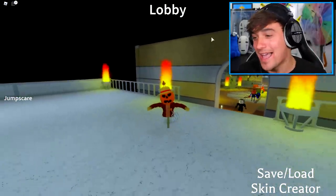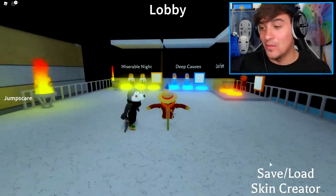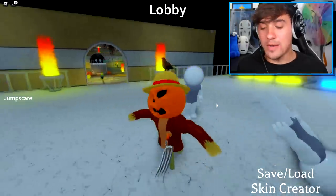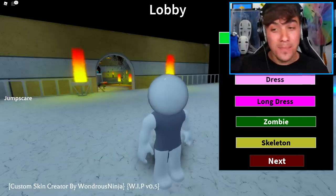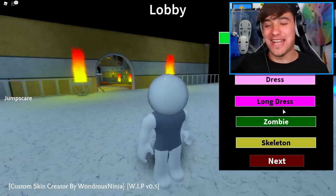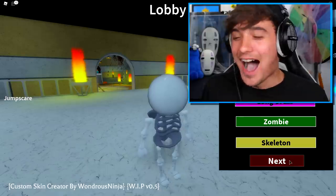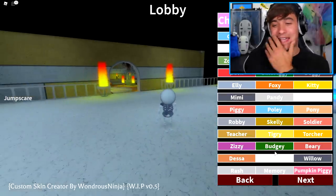Not only have they added this brand new update, which is epic by the way, but they have also added a brand new skin creator tool into this game. I'm going to click the skin creator at the bottom of the screen right now. At the top it says 'choose one to start with' and we can pick pretty much any body type from inside the Piggy game. I want to do something pretty unique and different, so I think I'm gonna go with the skeleton body because it's brand new.